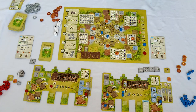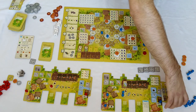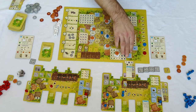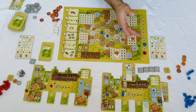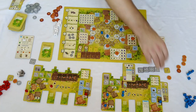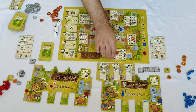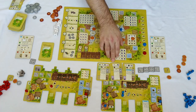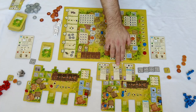Let's have a look at how valuable deliveries are. With the cards they usually require three, four, sometimes two resources. Looking at a couple of cards as an example: two resources means you will need to do two deliveries and the card will give you two victory points.